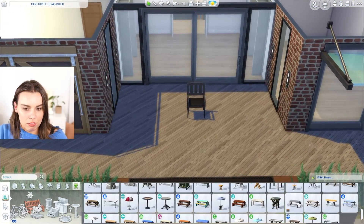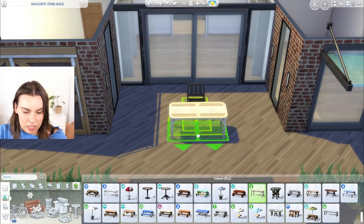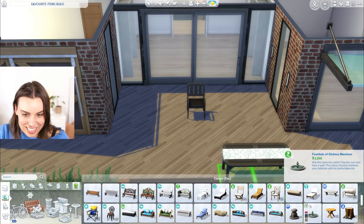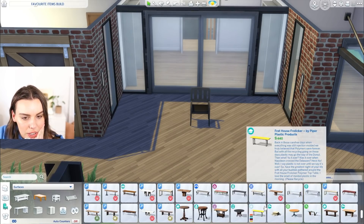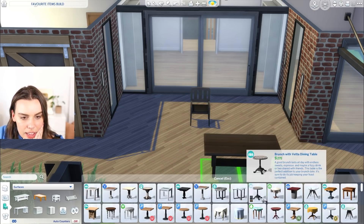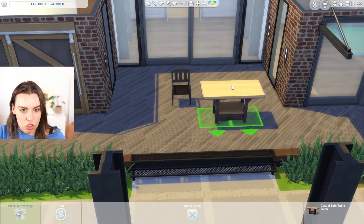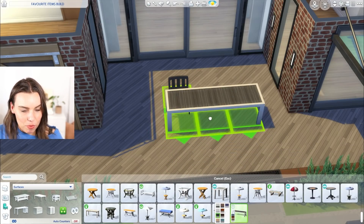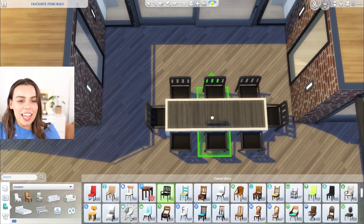Favorite outdoor table — I don't really know what I use outdoors usually. Oh, it's this one — the eat the plank table from backyard stuff or the one that came with all the hot tubs. There we go, I knew I had one. Favorite barbecue — I think this one from jungle adventure is really cool. I quite like it in the yellow. Let's keep it in the yellow.